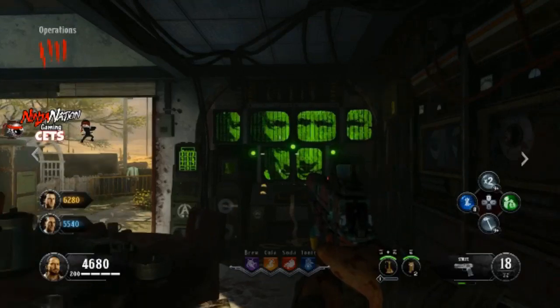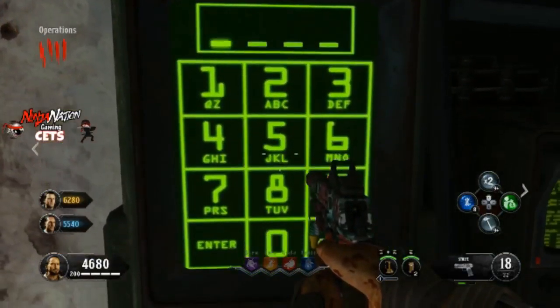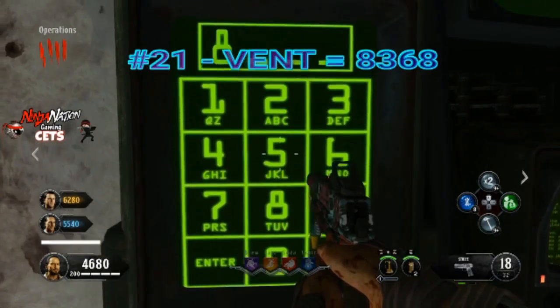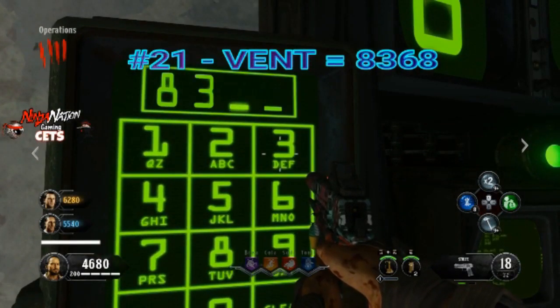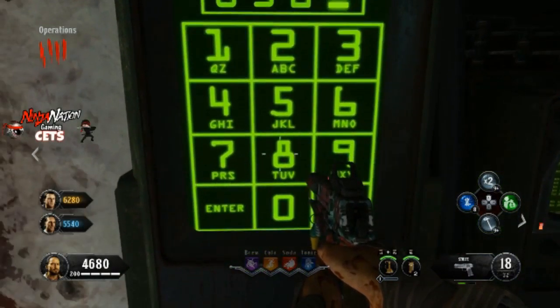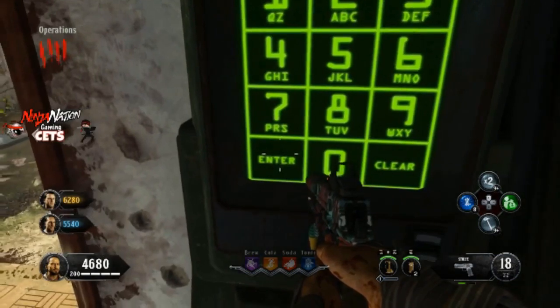This next code has to be my personal favorite, and this is another one we found on stream. This one is number 21, and it's VENT. This one is hilarious. All I'm gonna say is, Sexy Robot Voice has a lot on his mind.